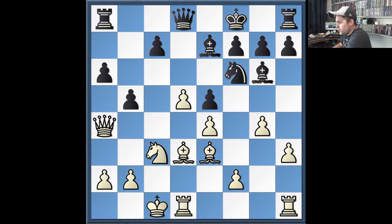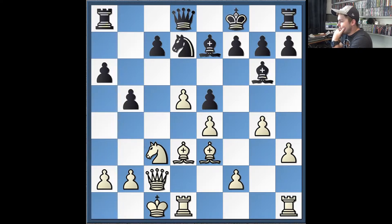He develops and I castle. He plays pawn to b5. Seeing that my king is castled on the queenside, he wants to gain some space and try to open some lines against me as well. I retreat. He finds an interesting idea — I didn't quite understand it — he played knight to d7.